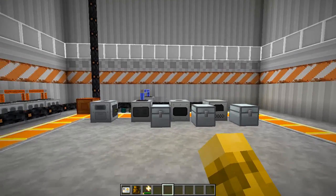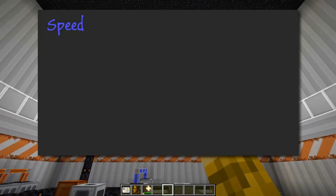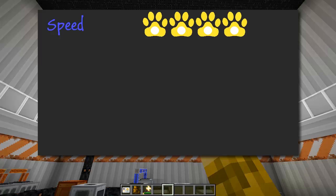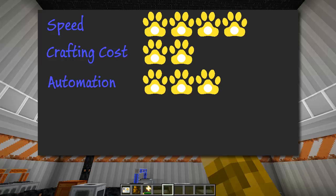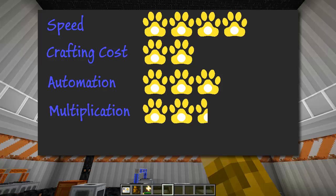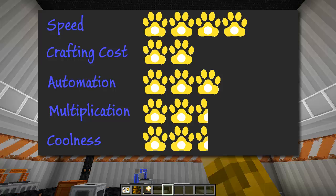That's Industrial Craft 2. For its marks: speed with upgrades is quite good — four paws. Cost is high with many machines and power requirements — two paws. Automation is missing its own pipe system — three paws. Multiplication is somewhere between two and three times (RNG-based) — two and a half paws. Coolness — it seems a little old — two and a half paws.